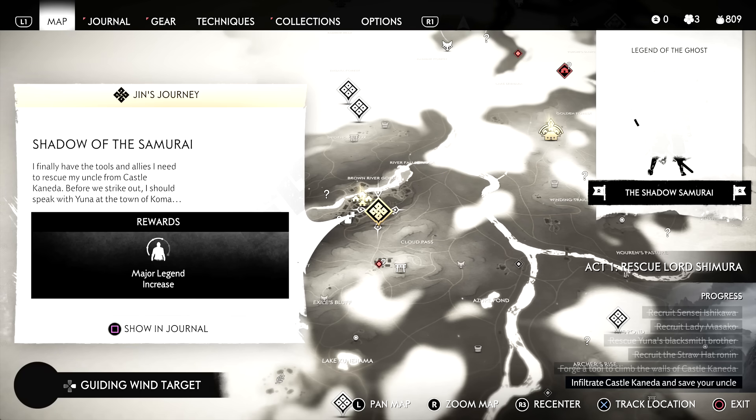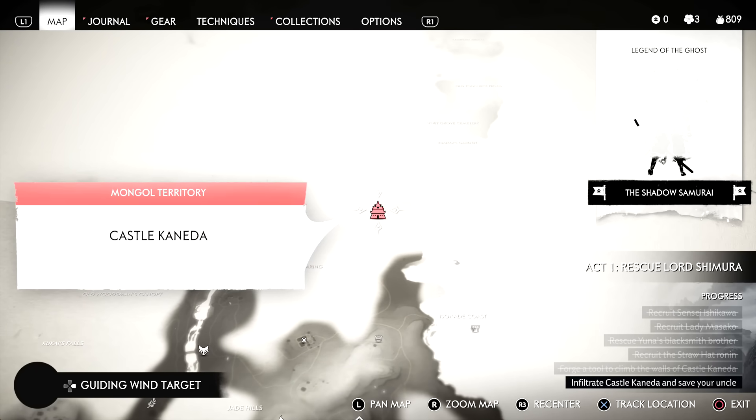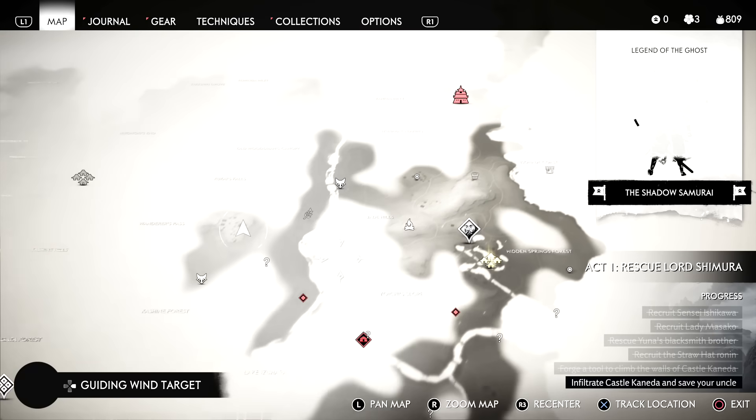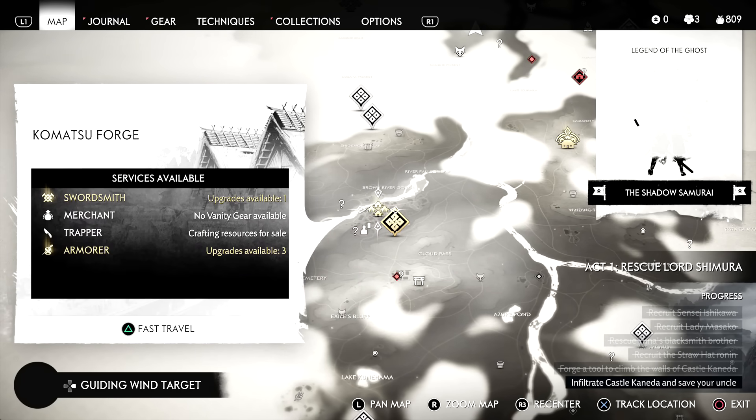Which is kind of weird - Shadow of the Samurai - because isn't the castle up here? Why would the mission be down here if it's all the way over there? I could be wrong. Let me go here, I just want to see if I can find armor. Let's see if there's any silk here. Maybe I can buy some - there is a merchant.